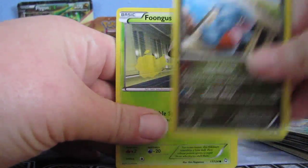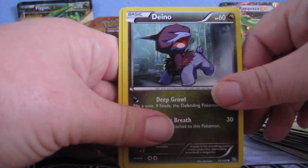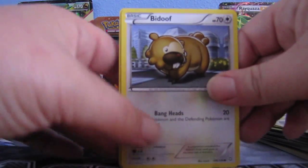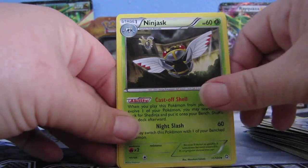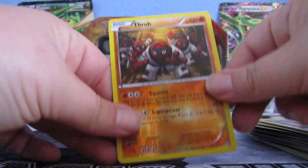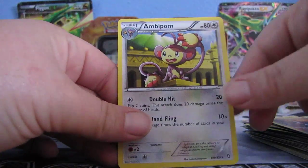We have Gible, Foongus, Dino Nincada, Bidoof — got that Bidoof — Durant, Nincada, Liepard, a Reverse Tynamo which is just something uncommon, and our rare is Ambipom.